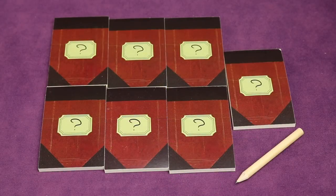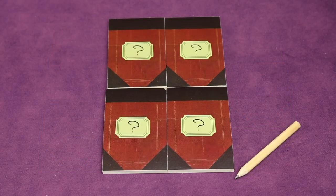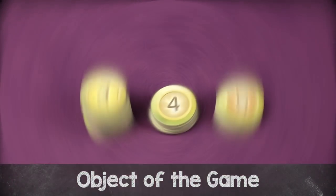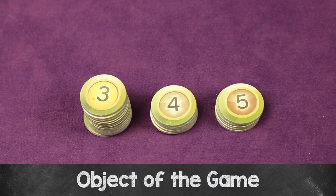Next, a player is randomly selected as the active player and they get the pencil, which is the active player marker. There are a total of seven notebooks in the game; you use one less than the number of players. In a five-player game, you use four notebooks. All the rest are returned to the box. Then take all the scoring tokens, separate them by value, and put them off to the side as a supply. The object of the game is to have the most points at the end, and points are given each round depending on your role.